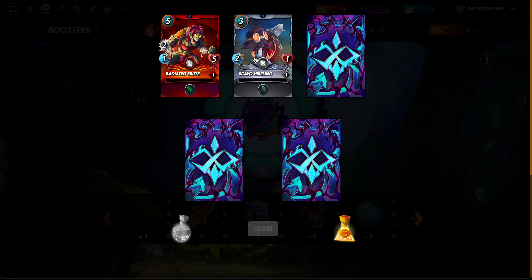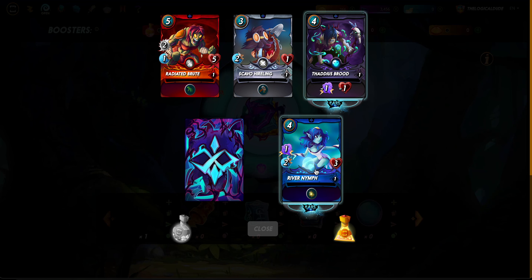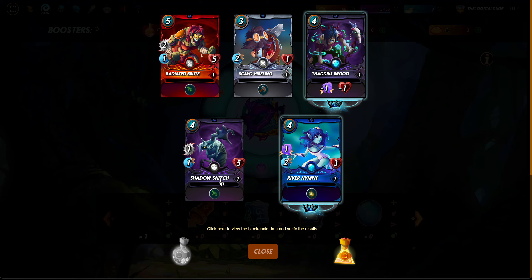Pack eight: the Radiated Brute, Scavo Hireling, a Thaddeus Brood rare card - nice - another River Nymph rare, and a Shadow Snitch. Kind of a lackluster pack opening. I like getting really good solid cards - that first pack was epic, had the legendary and all those rare cards.